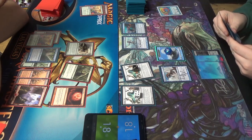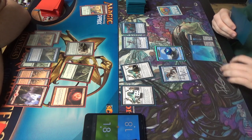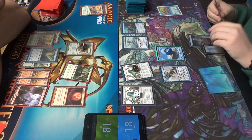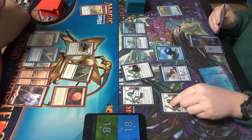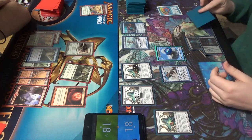Two and four are good numbers. Let's go ahead and play my land — Mountain Vault again. I'll use one of those mountains to play my third Vial that I drew about five turns ago. All of the vials.